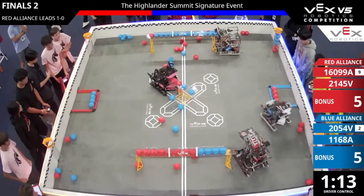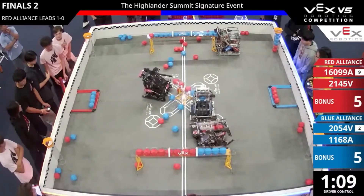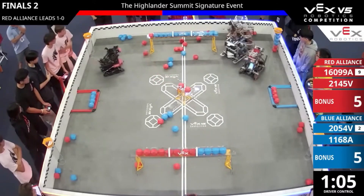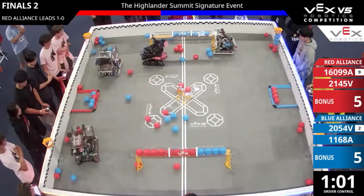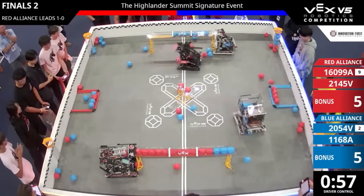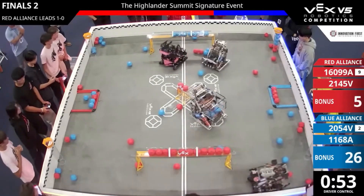Victory getting that last match load from the front right loader with 1 minute 11 seconds remaining. The pink swirly unicorns towards the center, pushing out a blue, and now red takes control of that goal. Blue is being pushed out. Pink swirly unicorns taking away tons of points for blue. Overclock pushing out blue blocks from that goal with 54 seconds.